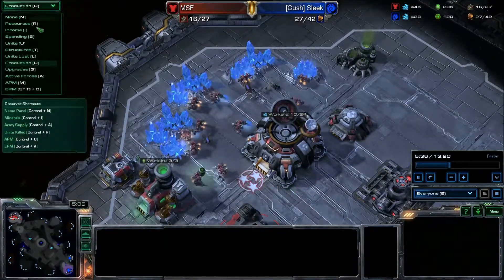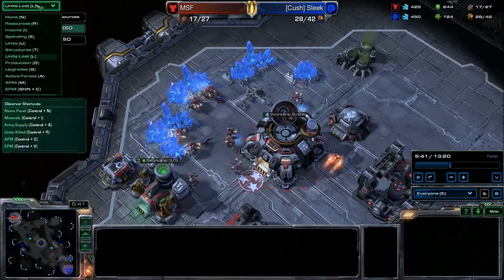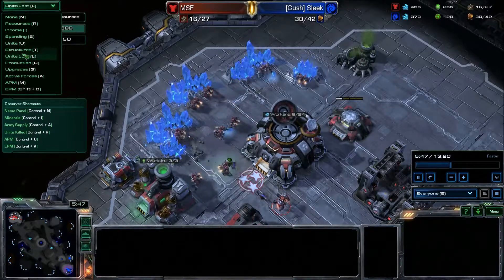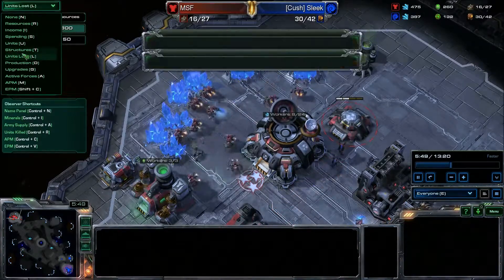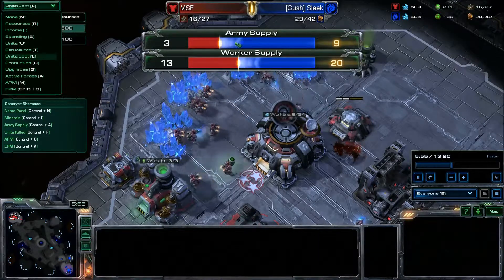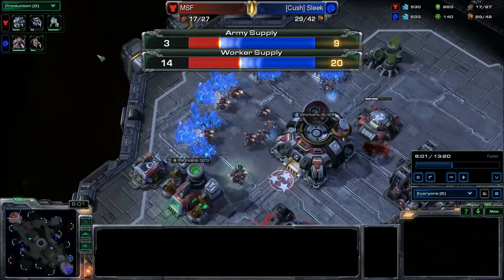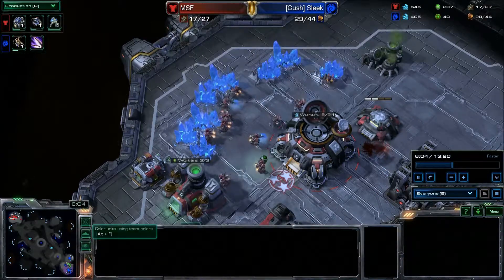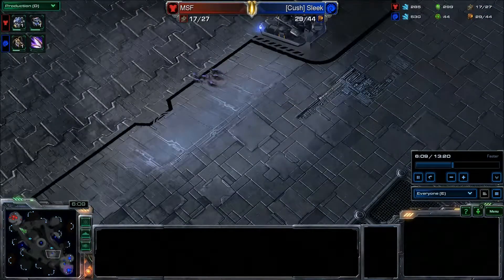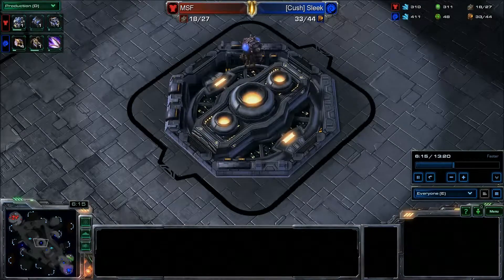How many workers did he lose here? Let's show his units lost — he's lost 10 units so far. I'm checking worker supply. I don't really know what this all means. Let's see, I've got some more Zerglings coming — now I'm starting to push out. I've got Overlords all over the map scouting.